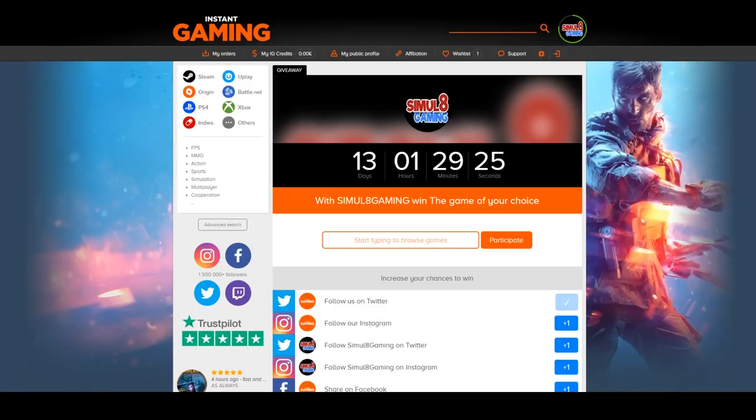It is that time again. Myself and Instagaming have teamed up once again to give you guys a chance to win a game for absolutely nothing. All you have to do is follow the link in the description box down below where it will say competition. Head over to this website here, make sure it says the Simulate Gaming logo so you know it's the correct one. Go to any game you want.